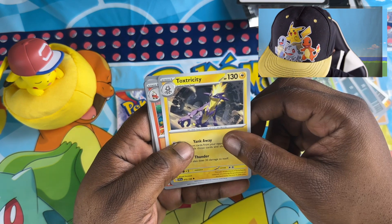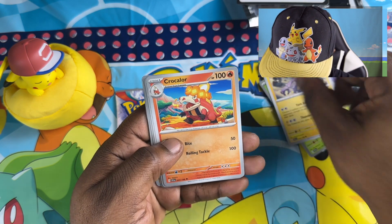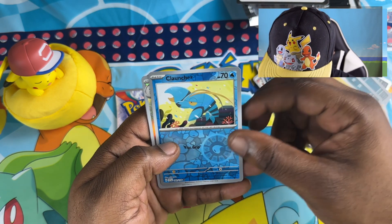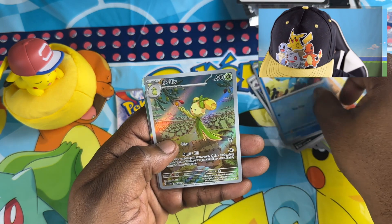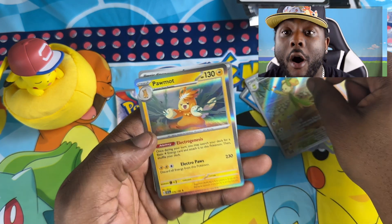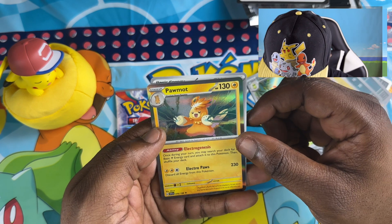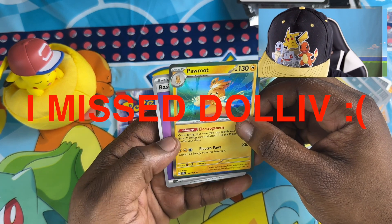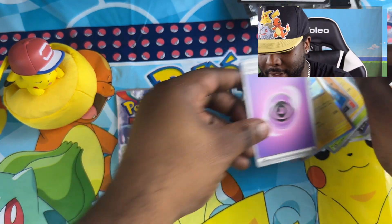That Pokemon used to be one of my favorites. There we go — Mach. That looks nice. There we go, I see a Palmar. Oh my God, look at that — 230 attack. This is absolutely insane. And there you go, another energy card.